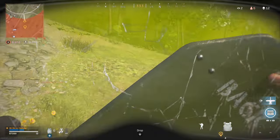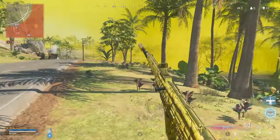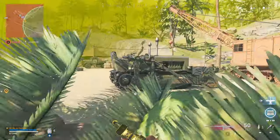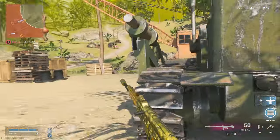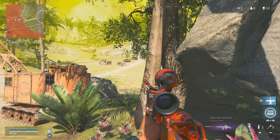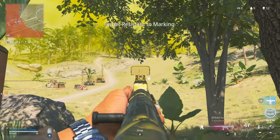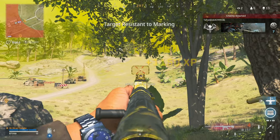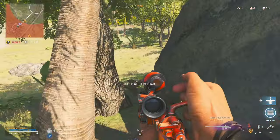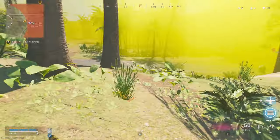There we are. Get a reload off, try to push to the raid as much as possible — we're in a pretty good spot. Sometimes it's just easier to whip out the AR. You know your game's rough when at that range it's easier to shoot the AR with a red dot than it is a sniper.